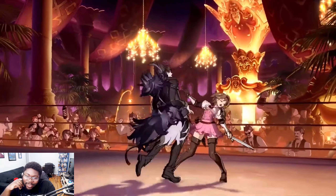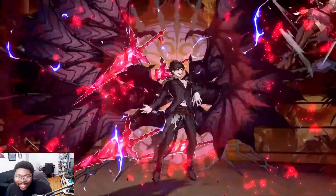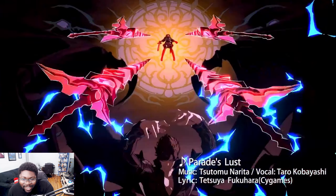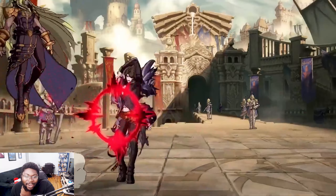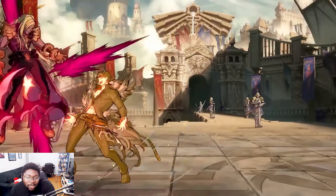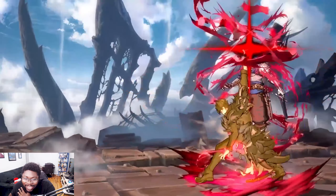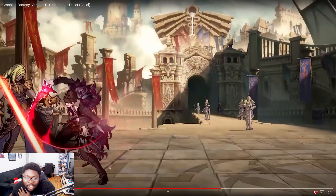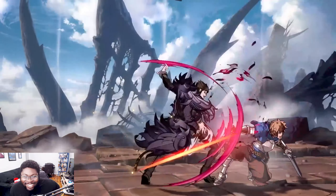You can throw that as a projectile. What if you can do that off block? If you do that off block it's gonna be too good. That stomp, oh my god, it's gonna be so good. That's probably a hit grab — like most grabs in this game are just hit grabs so you can block them. Oh you can do it off block! Holy — that's so weird. Yeah you can just do it straight up on block — look at this, oh that's nasty, oh that's disgusting.